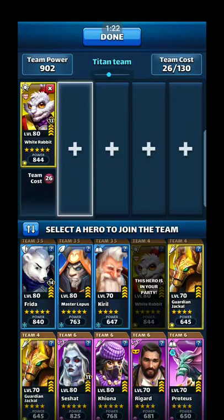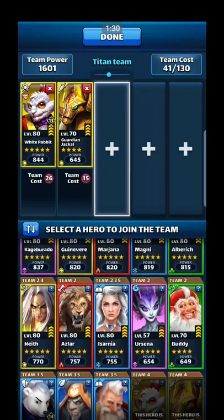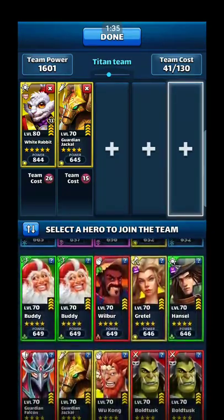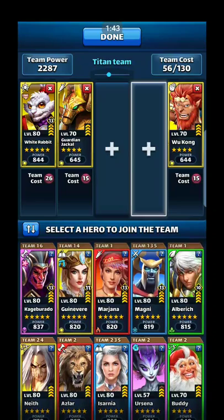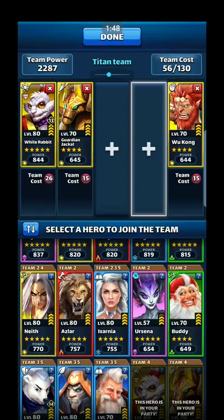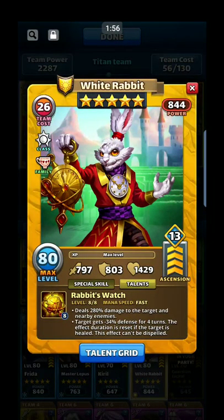Let's do this — for starters, it's gonna be with the top ones. I definitely need Wu in there, and then what I'm looking for after that is just tile damage. This is gonna be my defense down one — White Rabbit — and I got the elemental defense down with Guardian. Not a lot of people have it, but it's negative 34 defense for four turns.